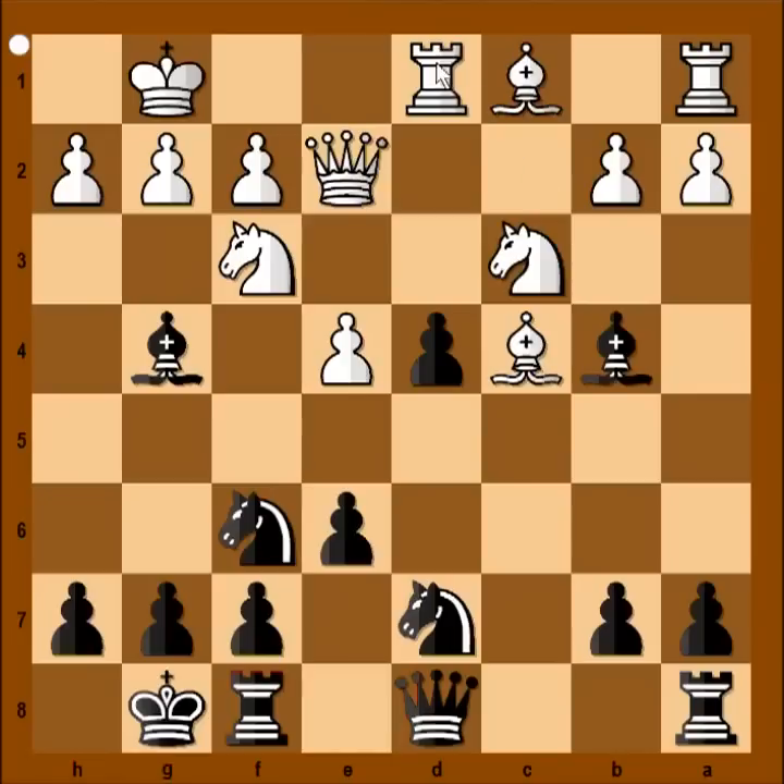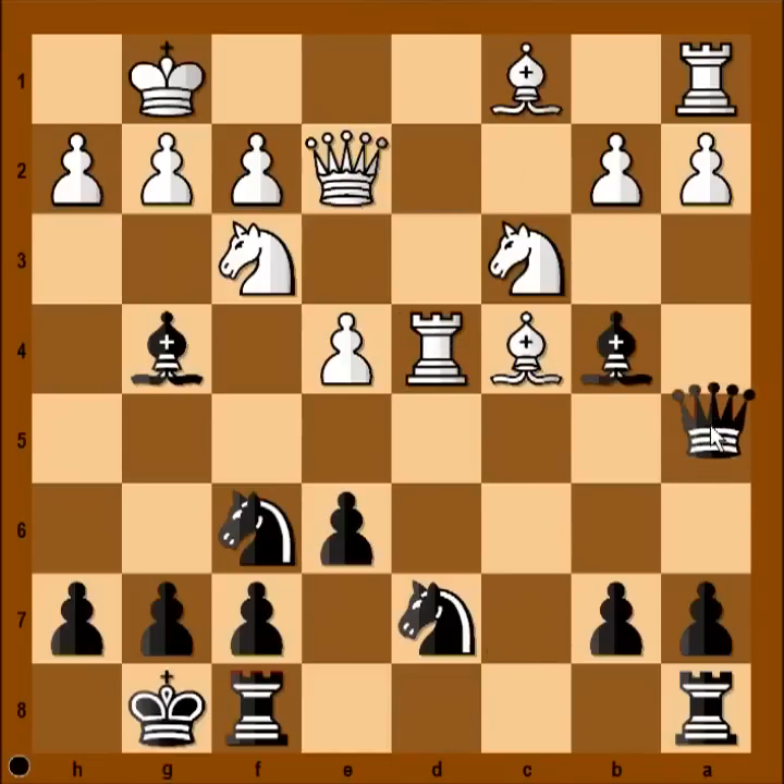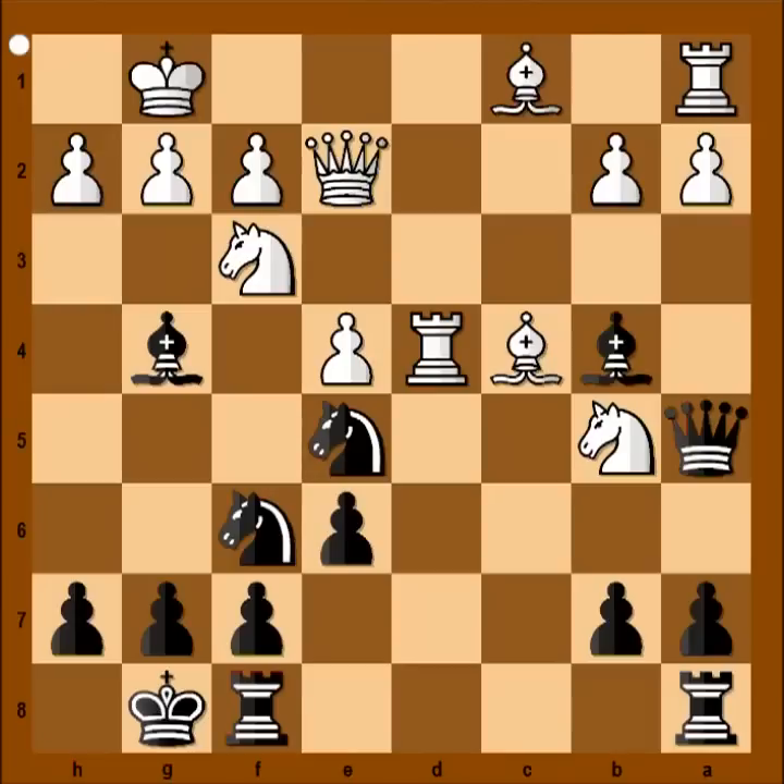Pawn takes pawn, rook takes on d4. Queen to a5, knight to b5, knight to e5. And white played bishop to d2. Better move was bishop to f4, attacking the knight on e5, but we have bishop to d2. And we have reached the critical position of the game.